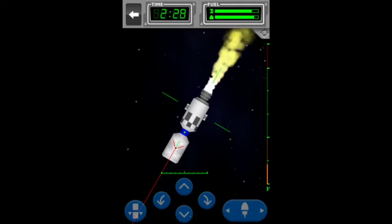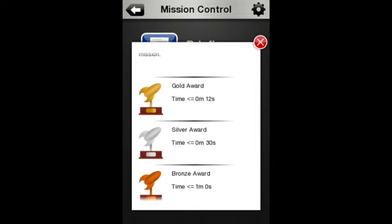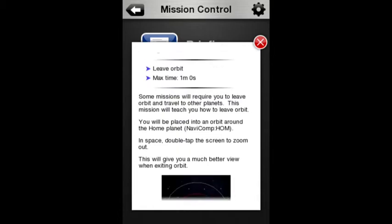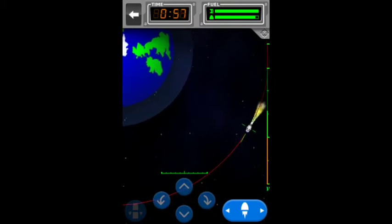T4 Orbit Exit: leave orbit. Max time: 1 minute. Some missions will require you to leave orbit and travel to other planets. Gold: less than 12 seconds. Silver: less than 30. Bronze: less than 1 minute. Click on the vehicle and just spam the thrust button and get out of here as quickly as possible. And that is how you get gold.